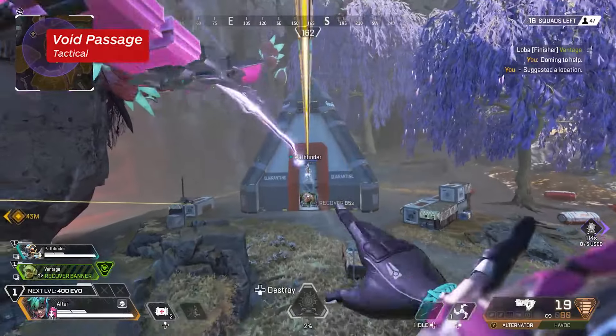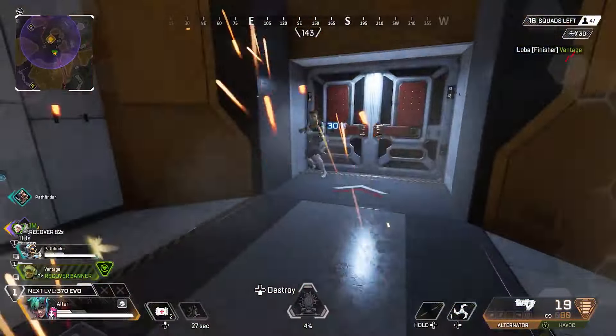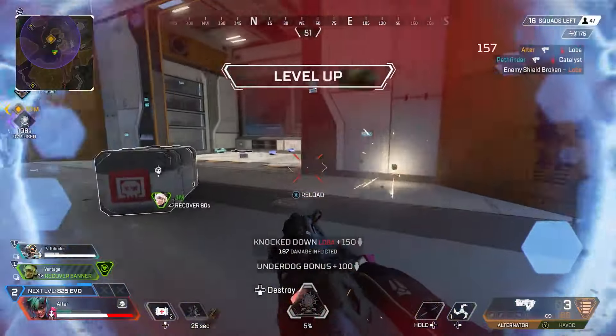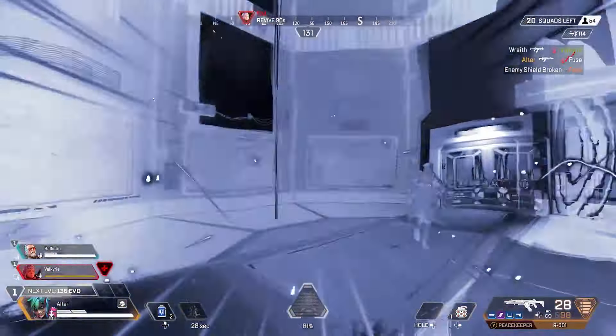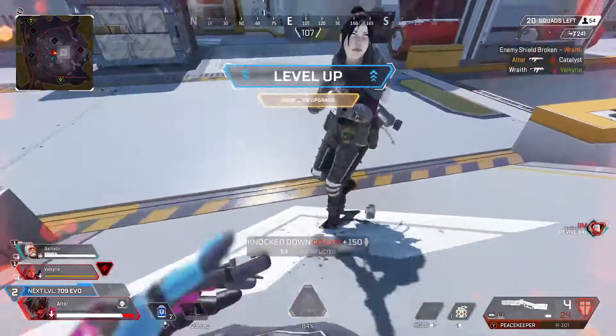Void Passage is her tactical. Altar can create a breaching portal that can be placed on ceilings, doorways, and walls. After Altar, or anyone, uses her tactical, there will be a brief moment after exiting the portal that will keep you in a phased state to allow you to look around and also give enemies time to react.